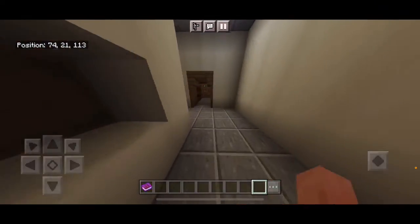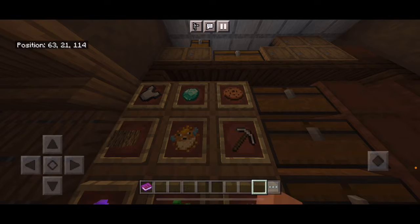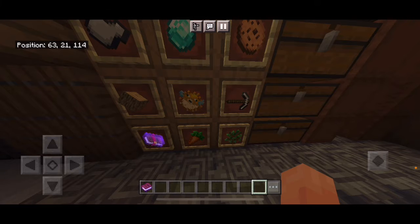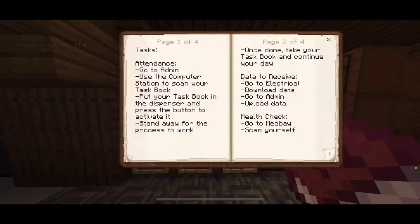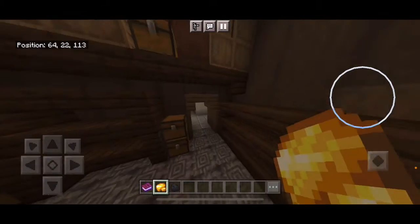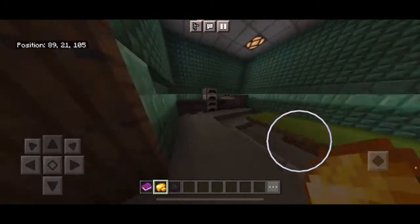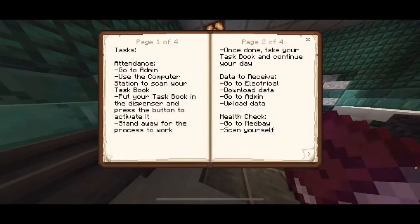In Storage there are nine barrels used throughout the entire game: armor, ores, food, logs, random, weapons, enchanted books, plants, and saplings. If my task says to go look in the ores, I go there, take out four gold, and head to Admin where all the furnaces are. I look inside, smelt it, and while it's smelting I could go work on another task.